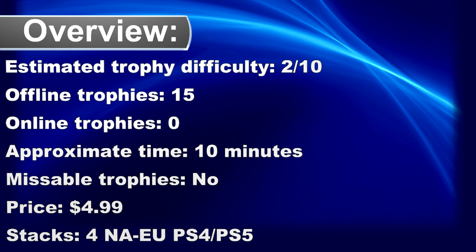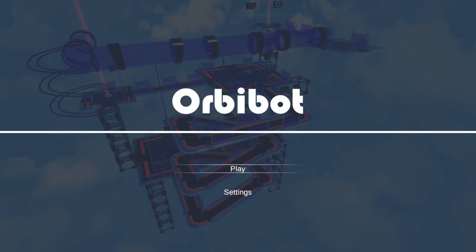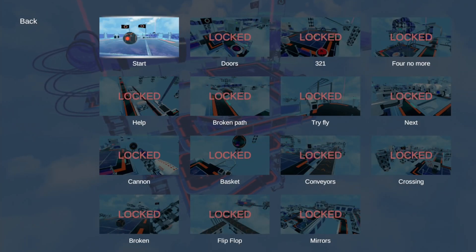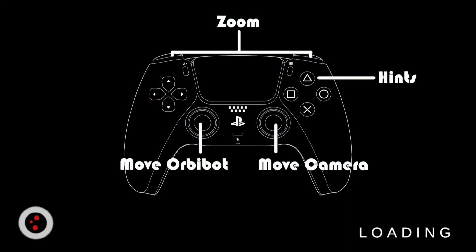Welcome to my platinum walkthrough for Orbi Bot. The game is cross-buy between PS4 and PS5 and is a very easy and fast platinum to get. For the platinum, we need to complete the first three levels, find three collectibles, and there are a few miscellaneous trophies where we have to push down some objects.